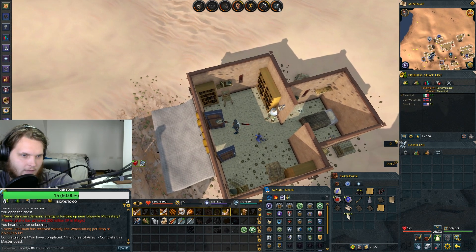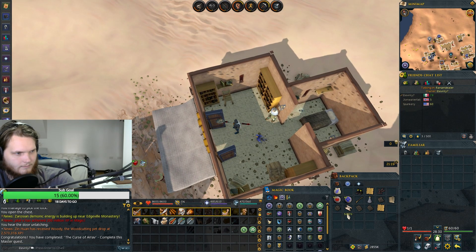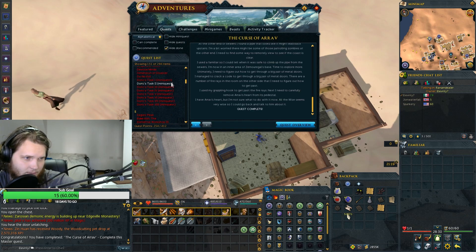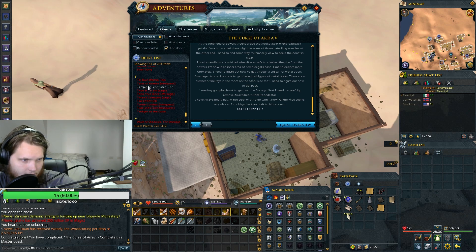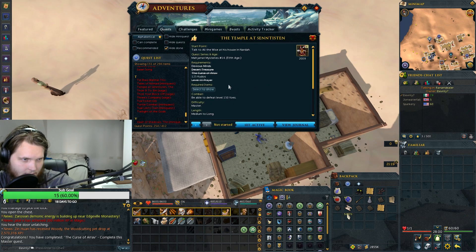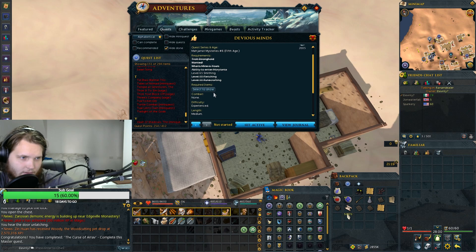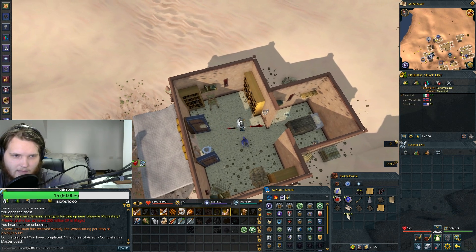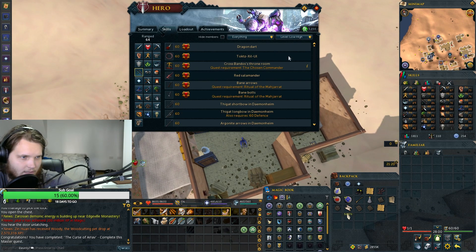We get a bunch of XP — no levels though. But I believe that should be the last prereq. After that, if we go to the Temple at Senestan, we just need 125 kudos and Devious Minds, which I need 65 smithing for. Then we can go do Temple at Senestan and unlock curses, which won't be relevant until later on, but it's just cool to get out of the way — a good milestone anyways.